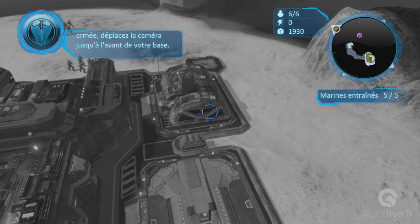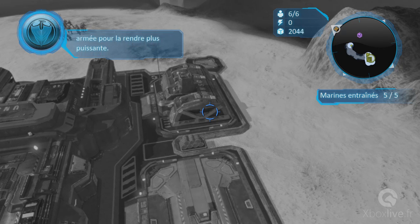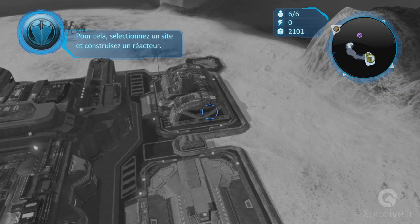Pour voir votre armée, déplacez la caméra jusqu'à l'avant de votre base. Maintenant, améliorons votre armée pour la rendre plus puissante. Pour cela, sélectionnez un site et construisez un réacteur.